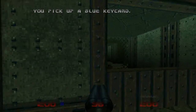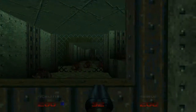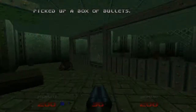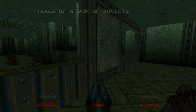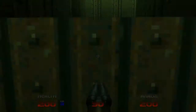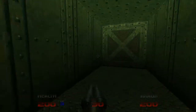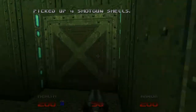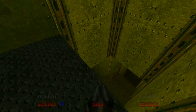Blue key. More Imps. There's a lot of regular ammo here. Six demons. Dear god. Being a secret level, we have access to one of the Demon Keys.